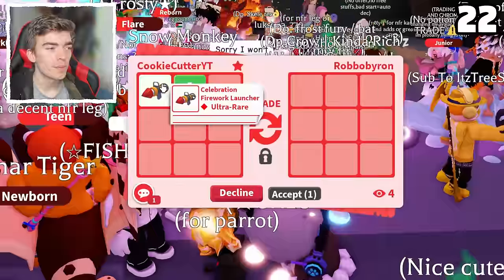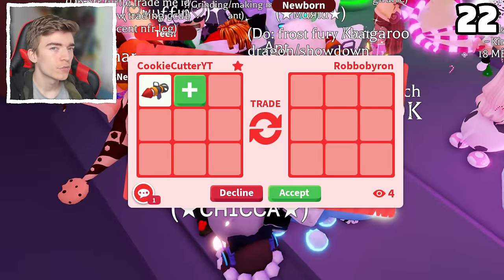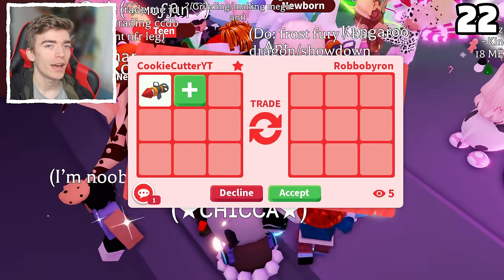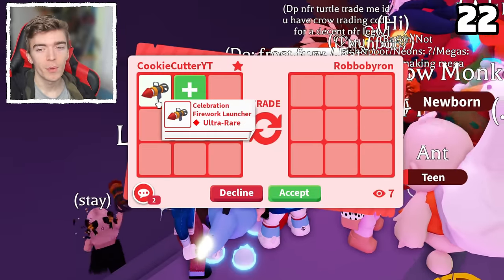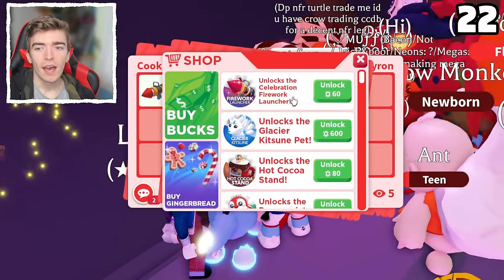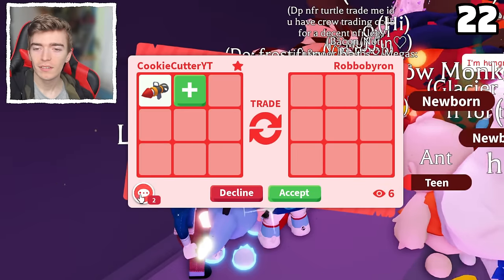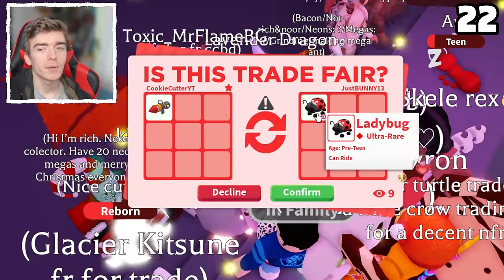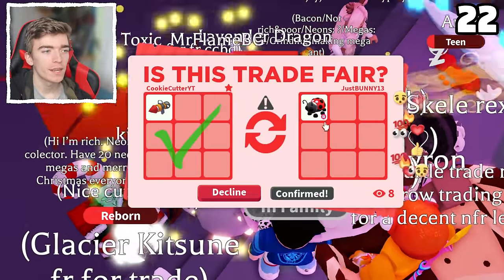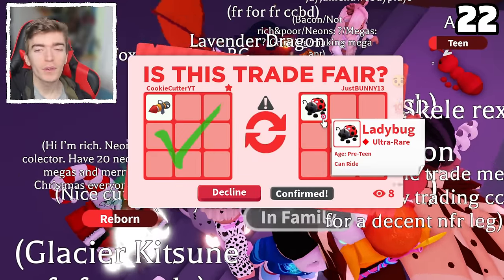I had no clue people would like these as much as they do, but I guess it's a 60 Robux item and not many people have Robux. This is also going to be a limited time item, so after a certain amount of time you won't be able to purchase the firework launcher. A ride ladybug — it's a Robux pet and it does have a ride potion on it, so I will accept.